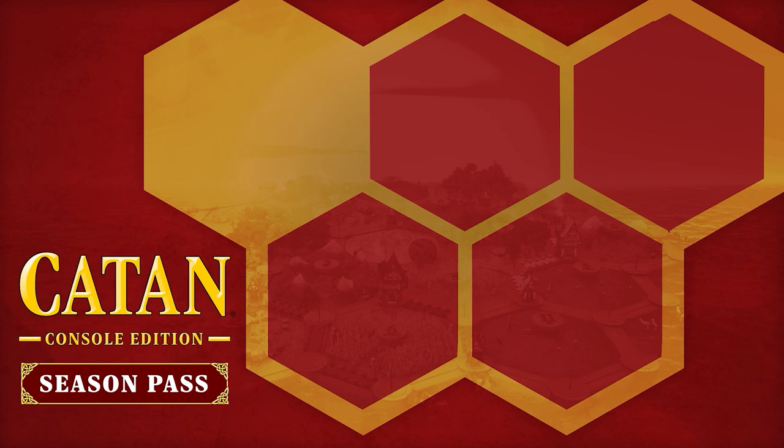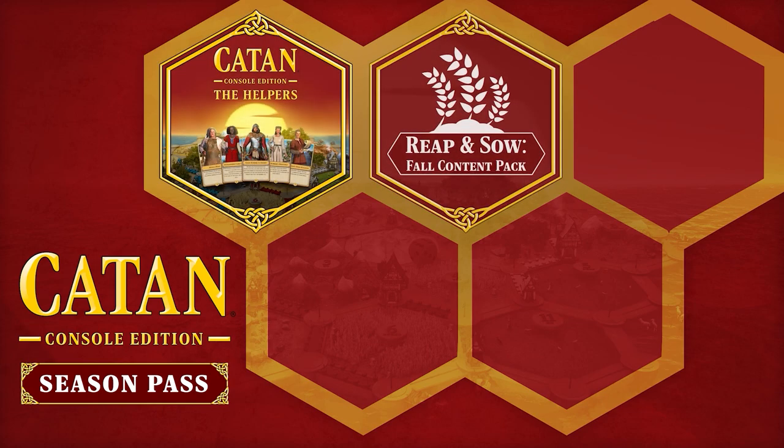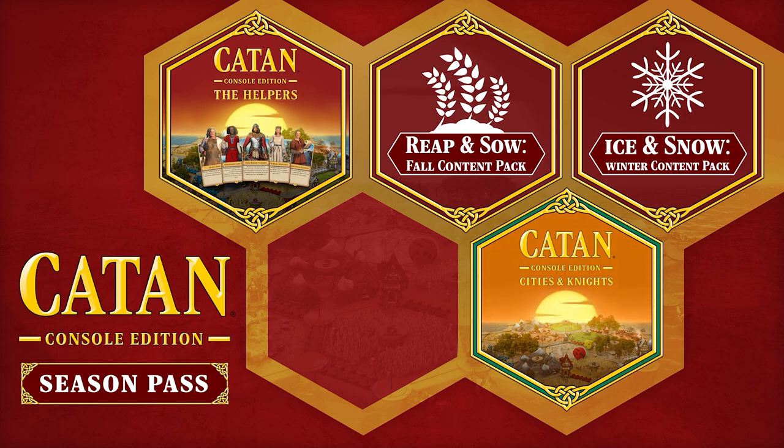A quick reminder as to what's actually included in the Season Pass: you'll get instant access to our first add-on which is the Helpers, Reap and Sow the full content pack, and then in future we'll be looking at Ice and Snow which is our winter content pack, Cities and Knights our first big add-on, and Bloom and Grow which is our spring content pack.